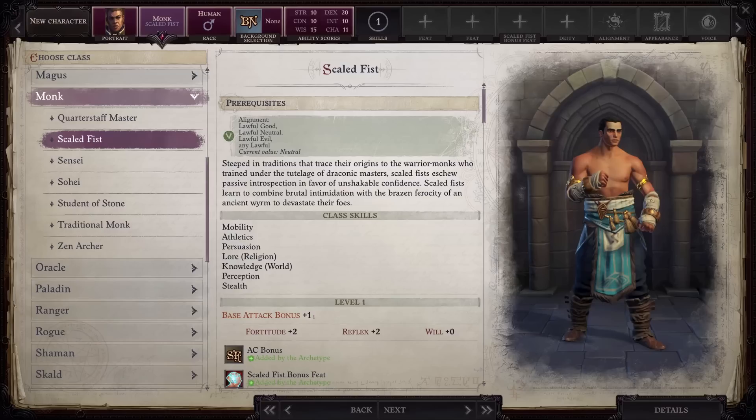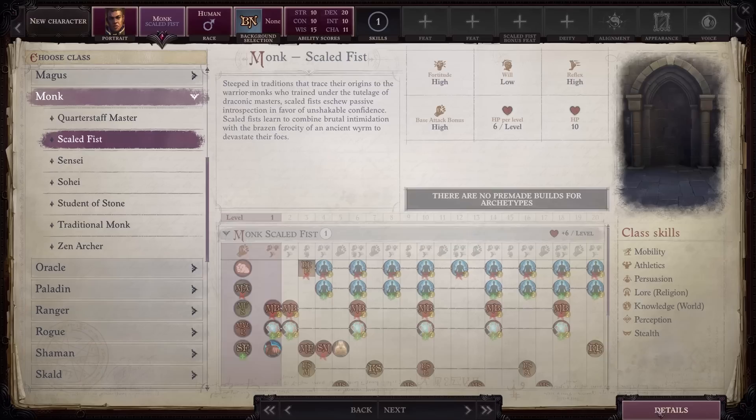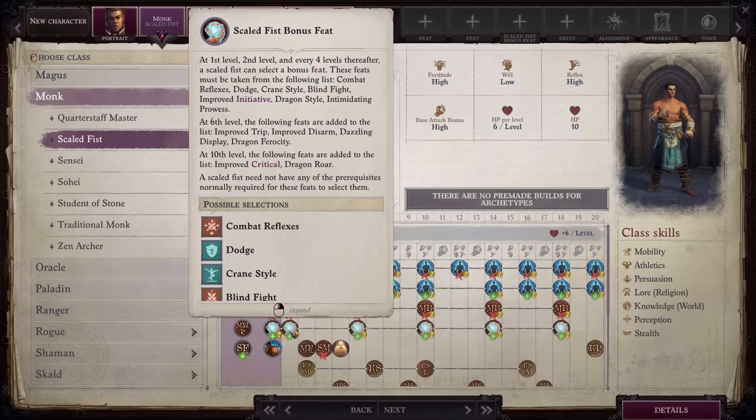Next on the list we have Scaled Fist. Most of what you lose from the Monk base class is replaced by something else, so we will cover what is removed and what is added at the same time. You lose the Wisdom bonus to AC, but it's replaced with a Charisma bonus to AC. This can be really nice if you want to take an Oracle or a Sorcerer and make the class more tanky. You lose Monk bonus feats and instead get Scaled Fist bonus feats, which removes a couple of options from the list but also adds the Dragon style feats. These feats will allow your Strength modifier to deal significantly more unarmed damage.